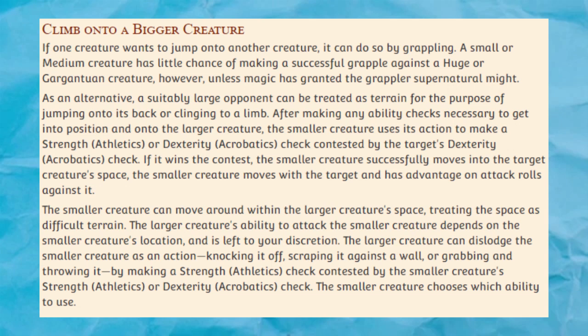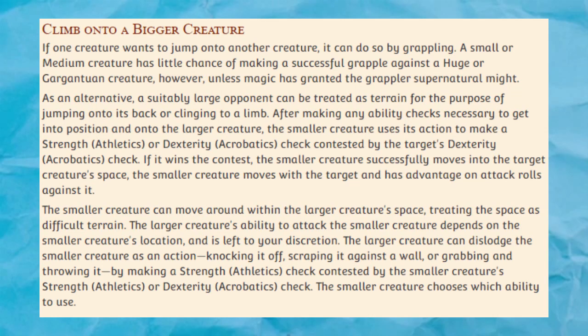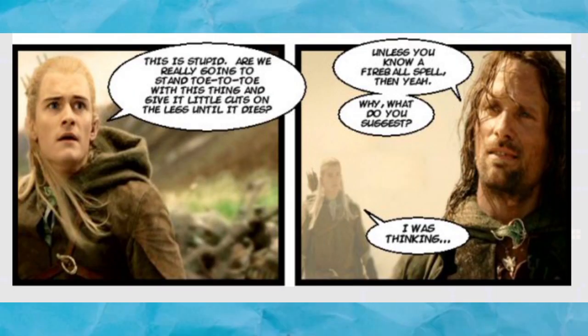Healing Surges. With this rule, characters can basically spend hit dice as an action in the middle of combat, once per short rest. Like Hero Points, Healing Surges can make a pretty decent safety net for newer players or smaller parties, but it might make the heroes too powerful if they're controlled by experienced players. Healing Surges land in B tier. Slow Natural Healing makes it so that instead of restoring all their health after a long rest, characters can only use hit dice like they would during a short rest. I could see this being pretty fun in a somewhat grittier campaign where the PCs need to rest for multiple days inside a dangerous area while being at risk of ambush. I'll put it in B tier.